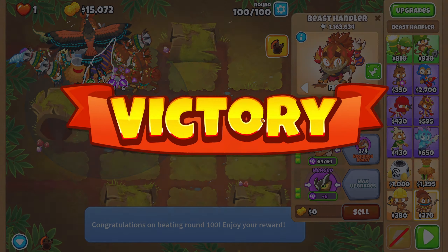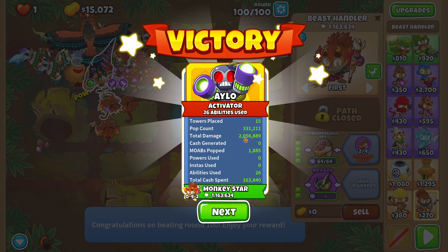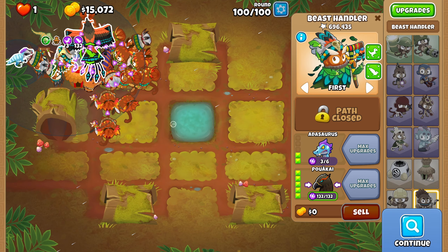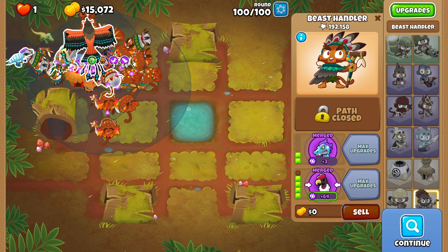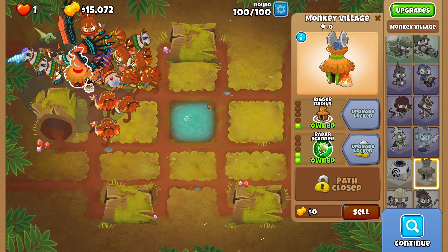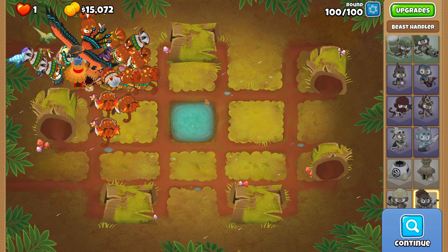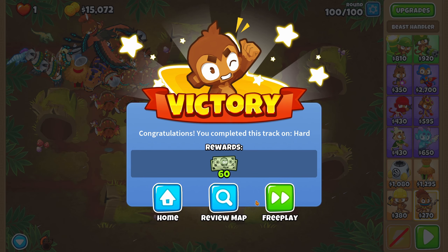So that is chimps with only the beast handler. I do want to see how much we finish with pops — almost 750,000. We have literally this little village. We didn't even use the orca. We could have — I said we would — but we didn't even need to. So there we go guys.